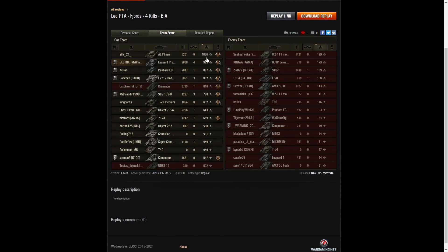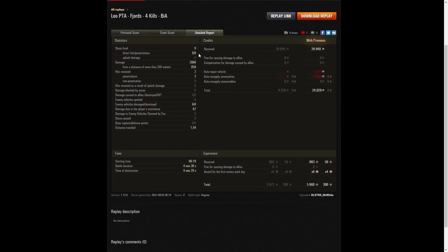For base XP he's in second place — the AE Phase 1 got 1,066, while 993 went to Blackstreet Mr. White and 897 to the EBR 105. In detail: nine shots fired, eight direct hits, eight penetrations, 2,886 hit points of damage of which 858 were at more than 300 meters. Two hits received, both penetrated — the armour is absolutely negligible. Six enemy vehicles damaged, four killed, 67 hit points of damage assistance. He earned 28,940 credits; after repair and ammunition resupply took away 24,026. He earned 993 XP times 4 for first victory, 5,960 taken away altogether.